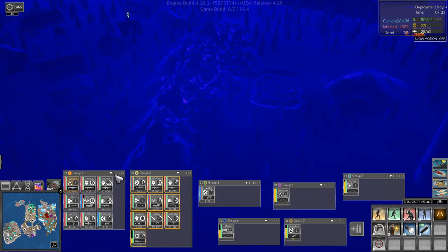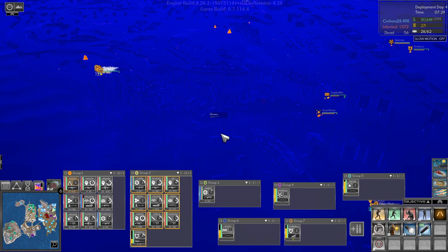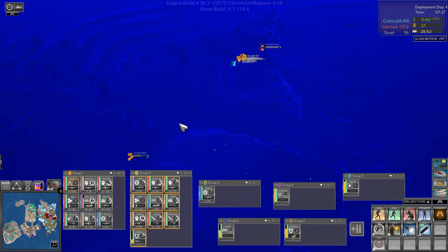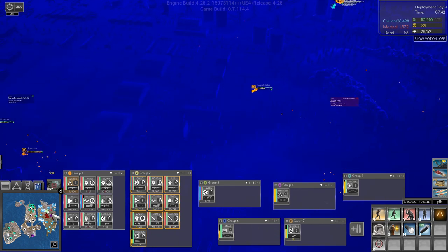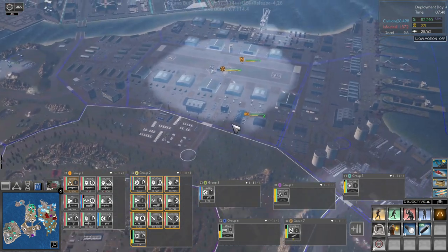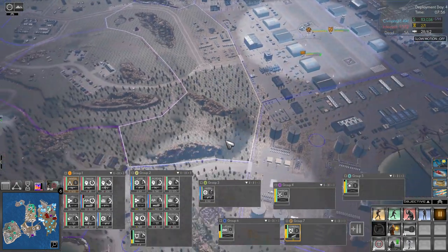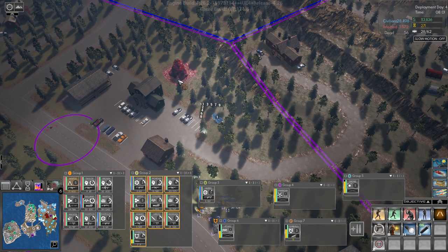I thought I saw a King Kong somewhere on the map. I don't see King Kong though. But doesn't it look like there's a King Kong right there? A couple of them - I don't know. Anyway, we are out of time so we'll have to continue in the next one. In the next one we will be taking these pods out that we are targeting now.